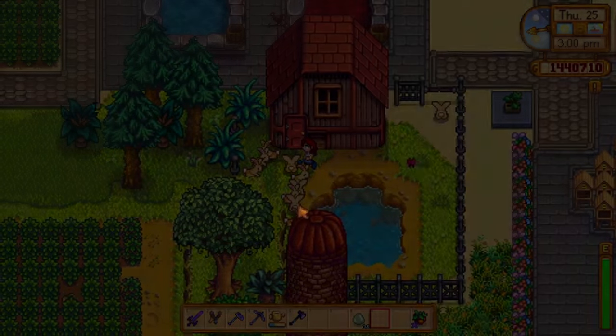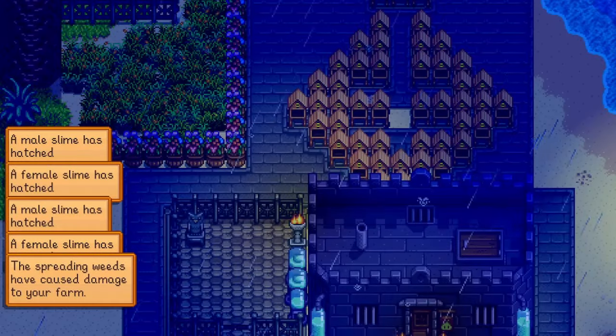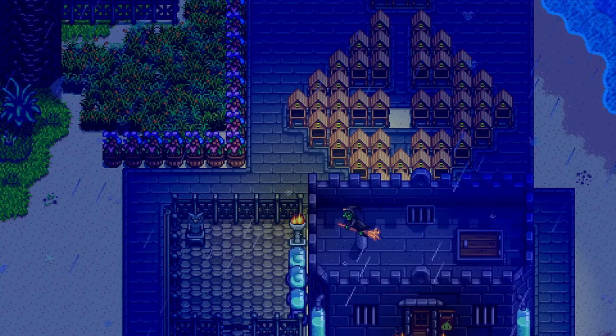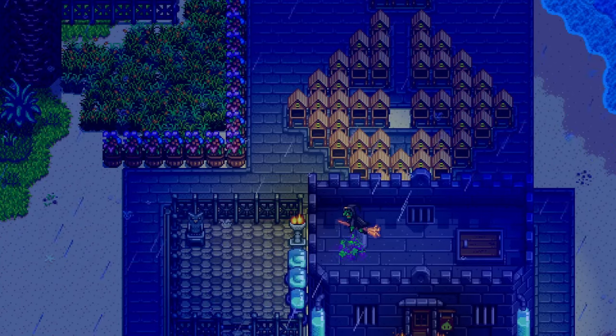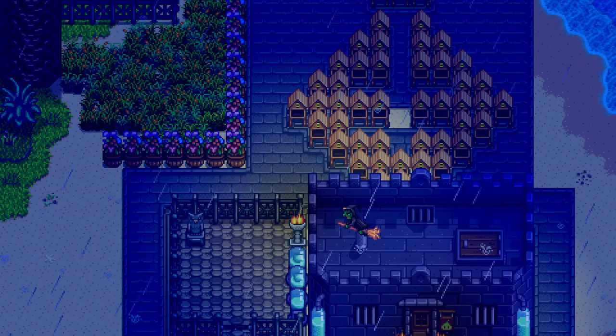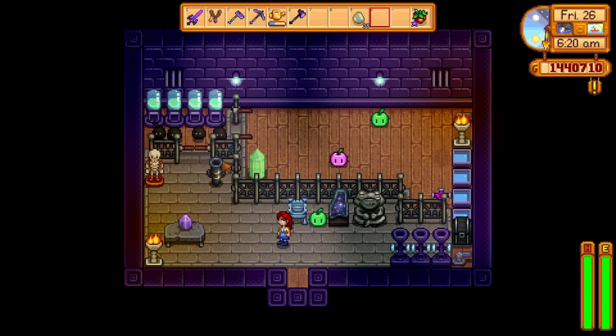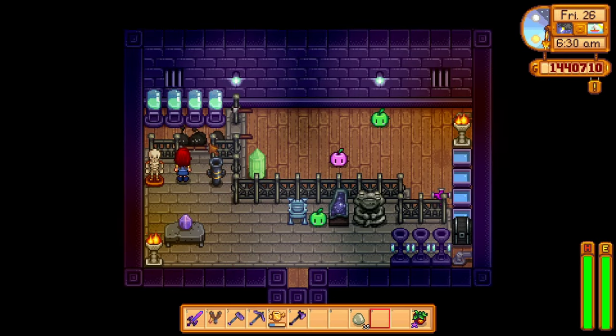Something crazy happened on my playthrough: the day that my first four slimes hatched, the witch decided to come by and turn all of my slimes into black slimes. Most people would say this is very unlucky, but I found it super lucky because I didn't have any slimes and then the day they hatched the witch decided to come.